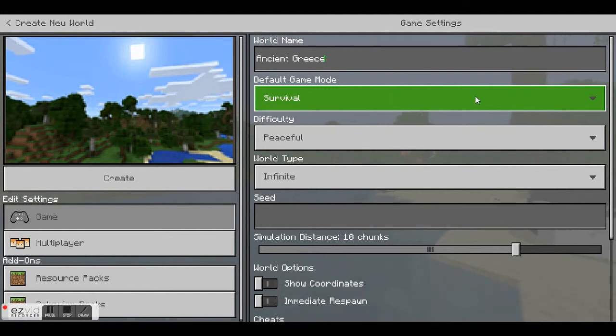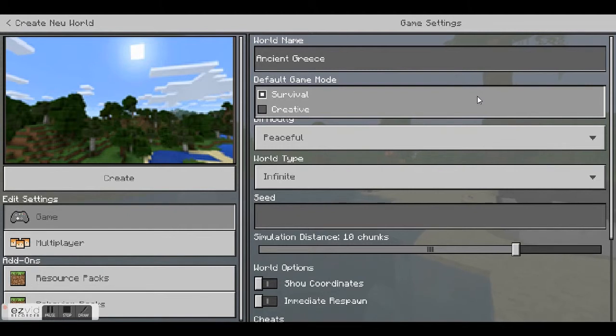Currently the Education Edition has two game modes: creative or survival. In a way, survival mode is very much like the Hunger Games. You spawn with absolutely nothing and need to scavenge resources, build a base for protection, find food to replenish your health, and worry about creatures or other players in the environment that can hurt you.